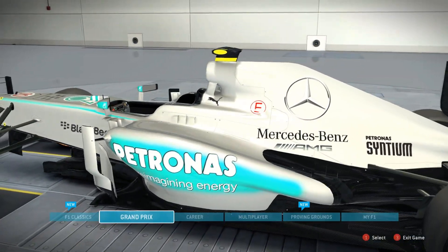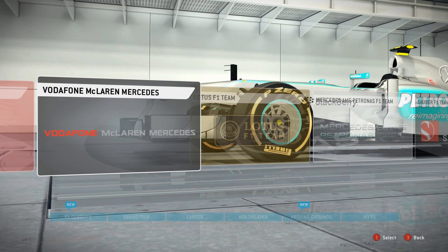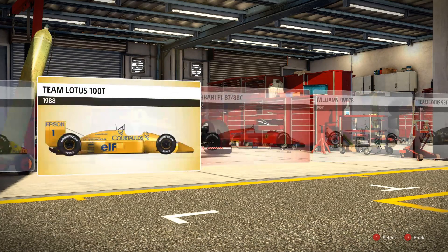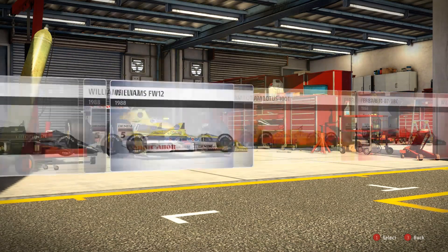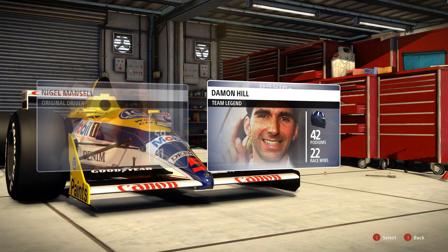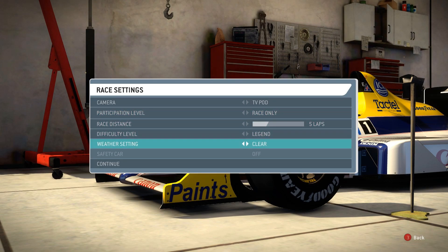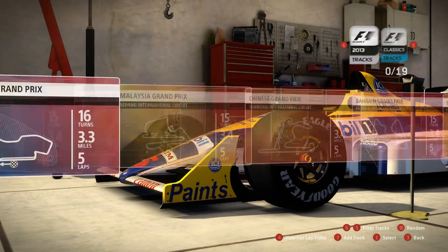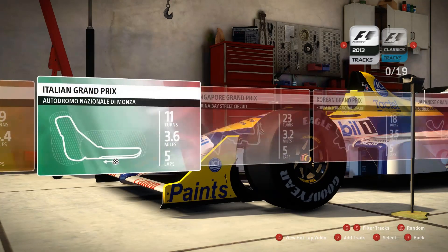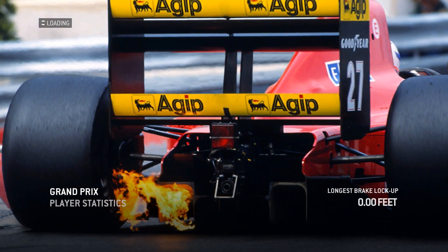Hello everyone and welcome to my second Grand Prix mode video. I'm going to go for a classic car, classic course first, then Grand Prix mode. I've only got the 80s cars for now, haven't figured out how to get the 90s yet with this review copy. I'll go for the Williams — Mansell or Hill — I'll go for Mansell. I'll do five laps again on legendary difficulty, clear weather. I'm doing Monza for now, I just want to directly compare the modern cars to the classics on the same track.